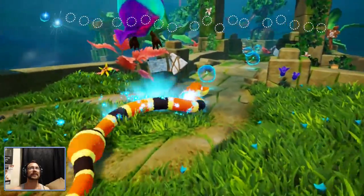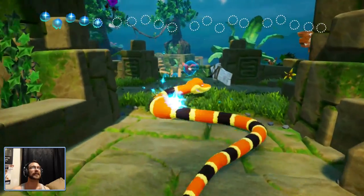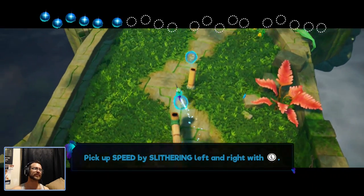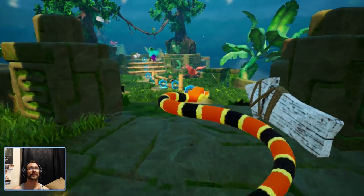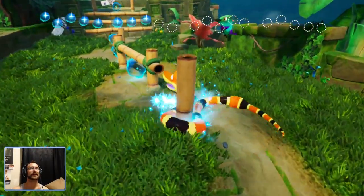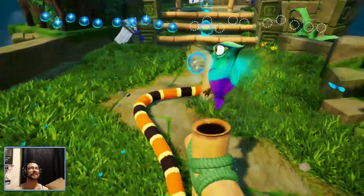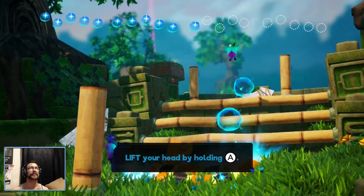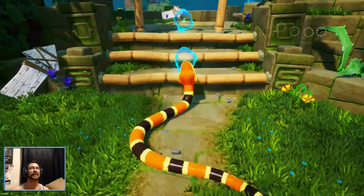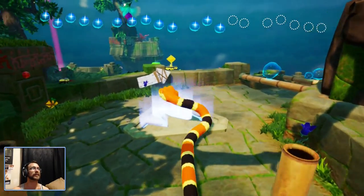This is going to be hard. They said he absorbed this stuff and didn't eat it and make the bump in his body, but I'm seeing the bump in his body. In the early videos I saw, that was not happening, but it is now. I'm collecting these blue things by slithering. It says lift your head by holding A — not move the controller, just hold A.